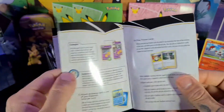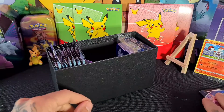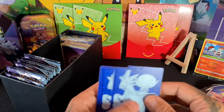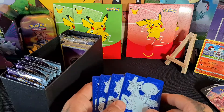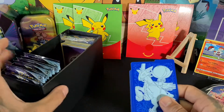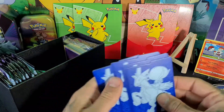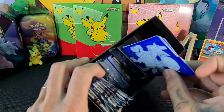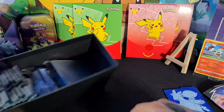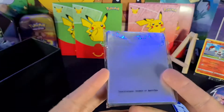First, going through the smaller items before we get into the booster packs. There's a trading card game rules booklet if you want to use this to play. Freya has recently learned how to play using some of our old decks — she prefers the Pikachu electric deck; we also have a psychic deck featuring Mewtwo. Moving back to this box — you get a few dividers so you can use the box for collecting and separating your rares.